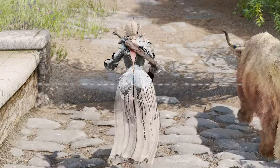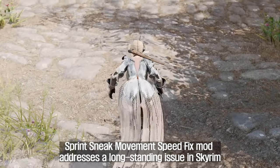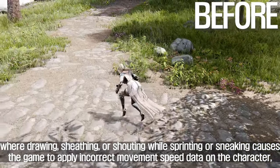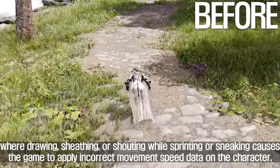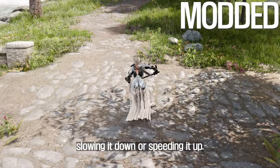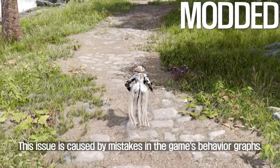The first mod I will introduce to you is the Sprint Sneak Movement Speed Fix. This mod addresses a long-standing issue in Skyrim where drawing, sheathing, or shouting while sprinting or sneaking causes the game to apply incorrect movement speed data on the character, slowing it down or speeding it up. This issue is caused by mistakes in the game's behavior graphs.